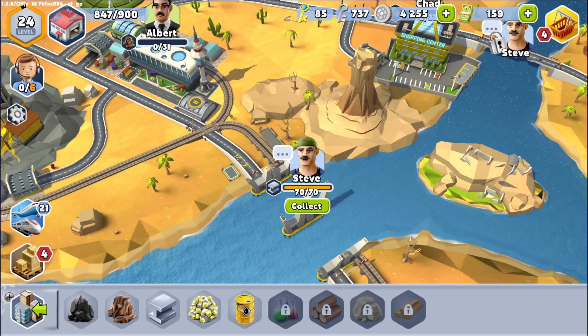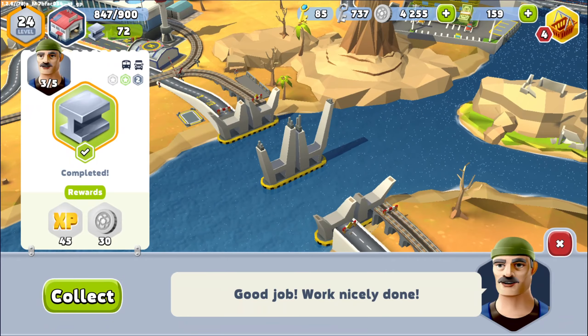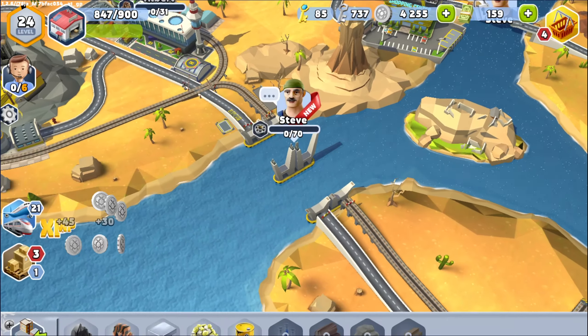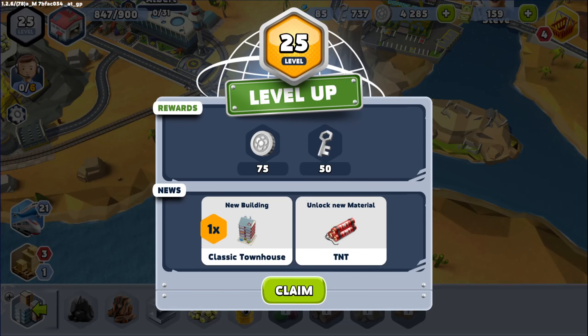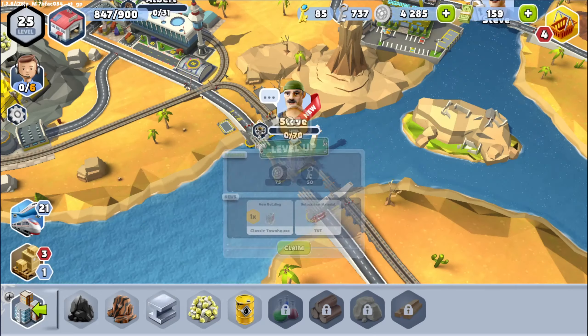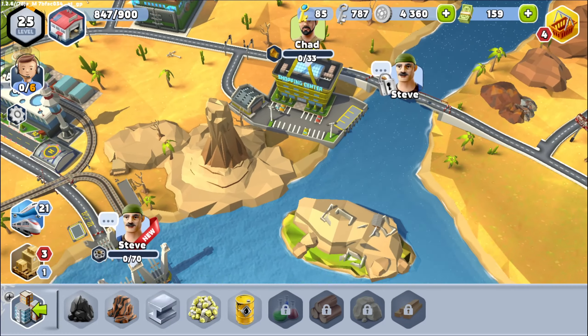Let's take a look at what happens with the third stage. Let's grab this — this should get me a level as well as some extra money. I level up, I get a new classic building, and I've unlocked dynamite — TNT, dynamite, same thing. Did this open up over here? No, it didn't. So I want to show you why this is especially slow.